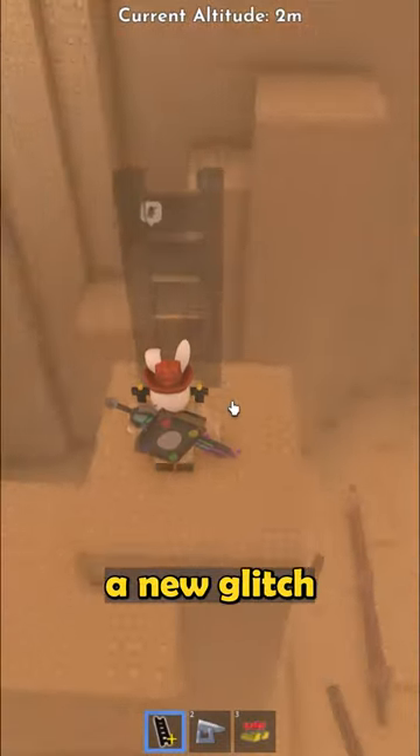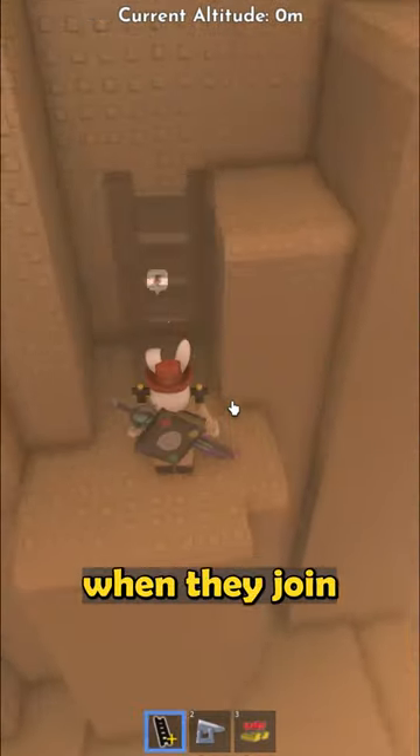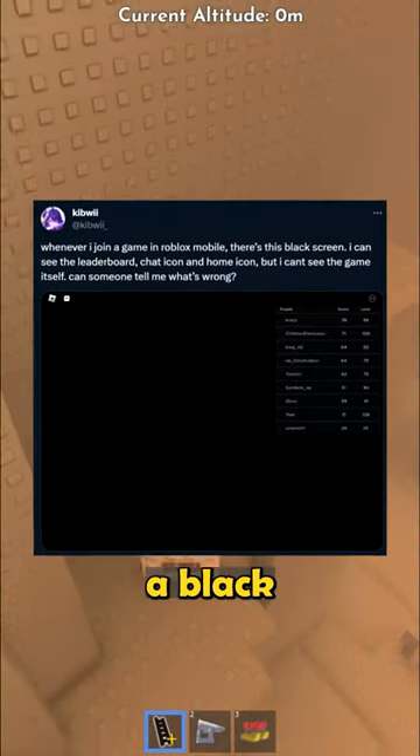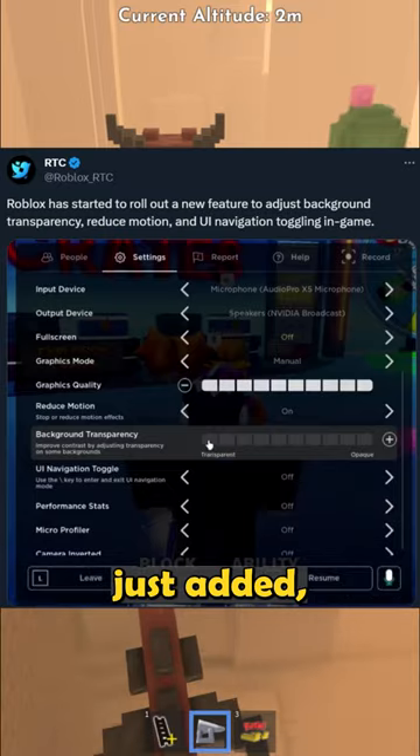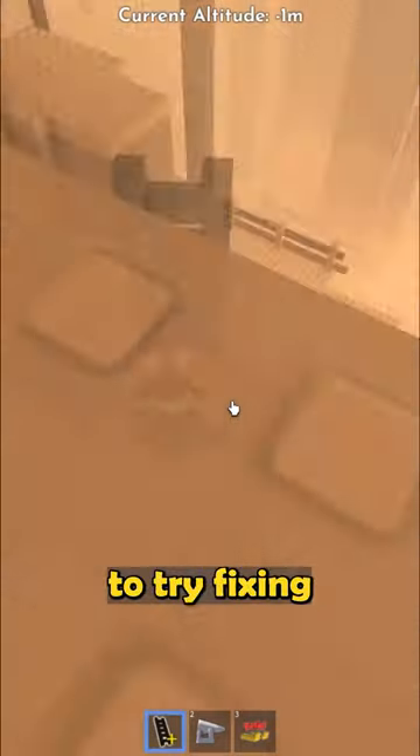For mobile, there's a new glitch going around where for a bunch of people, when they join a game it lets them in but it just shows a black screen, and they can't interact or play at all. This is apparently due to new settings Roblox just added, which they just removed also to try fixing the issue.